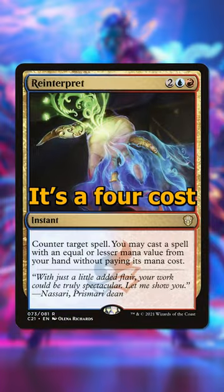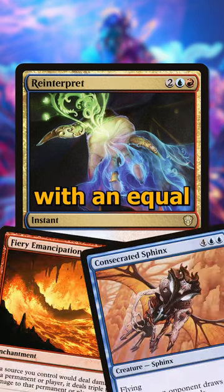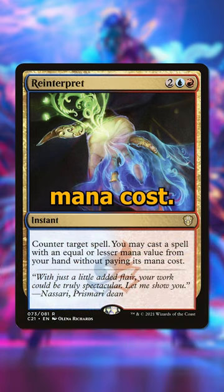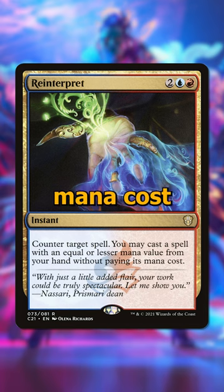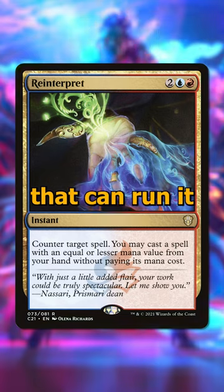Next up is Reinterpret. It's a four-cost blue and red instant that lets you counter target spell, and then you get to cast a spell with an equal or lesser mana value than the countered spell from your hand without paying its mana cost. This is a great tempo win, really shutting down your opponent and letting you cast something you normally wouldn't be able to, either because of mana cost or timing restriction. It's kind of a weird Mana Drain, but it's only running in less than 1% of decks that can run it.